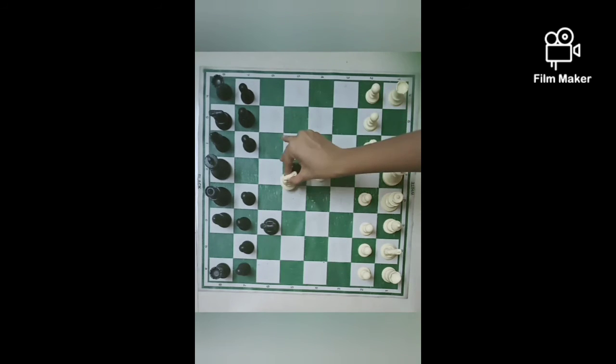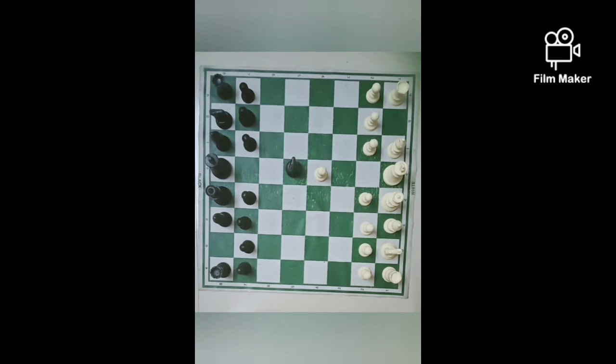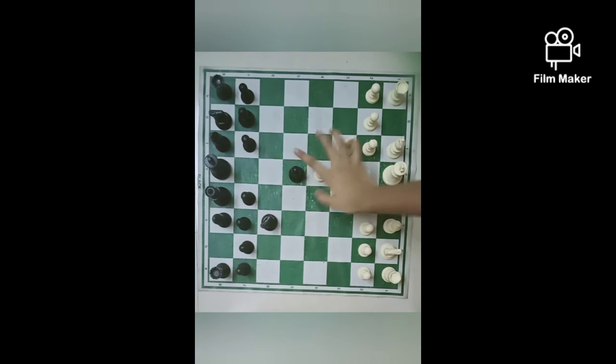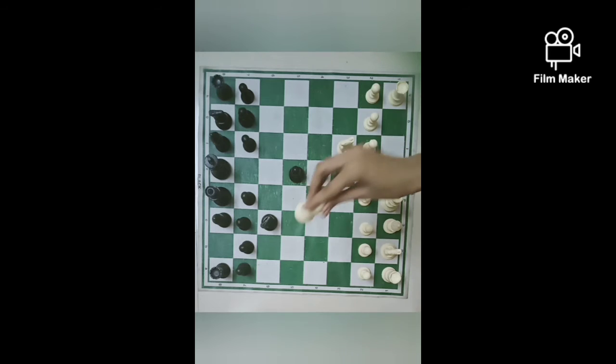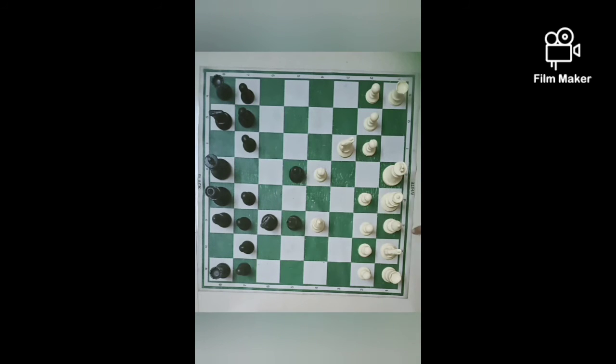So when we try to knock out that pawn, the knight can knock out our piece in return — it has defended the pawn. Next, white plays Bc4 to occupy the center squares. Likewise, black bishop plays Bc5.